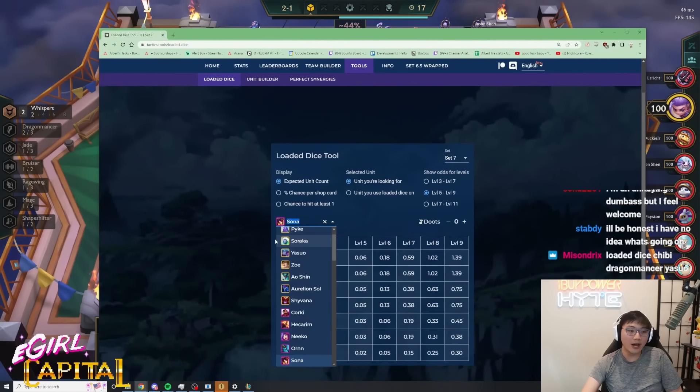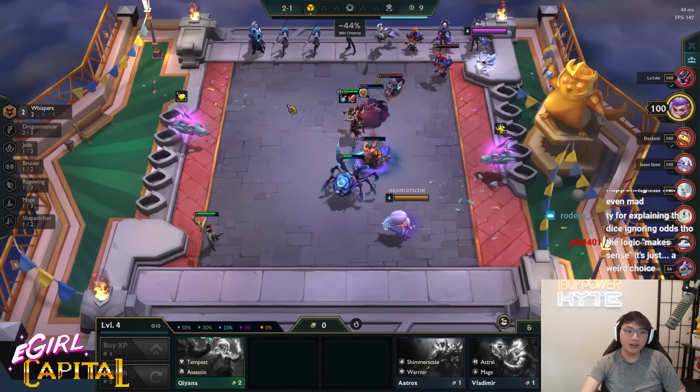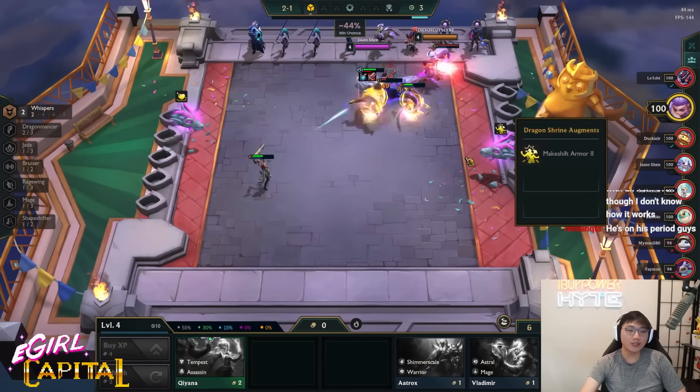Whenever I get loaded dice, I pull up this chart. I type in Corki, and then it tells me: loaded dice, you're Tristana at level 8 for 1.3 Corkis per loaded dice on average. You can sort of math it out yourself, but who has the time for that? You only have 30 seconds to think. Just look at the chart.